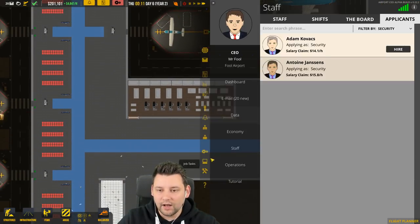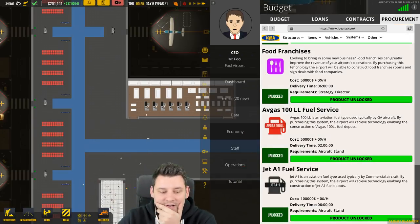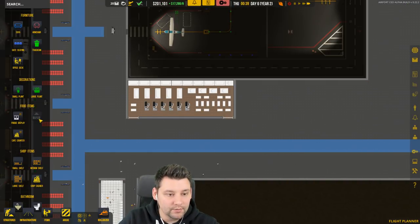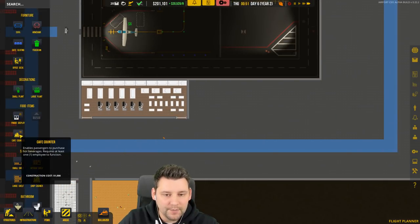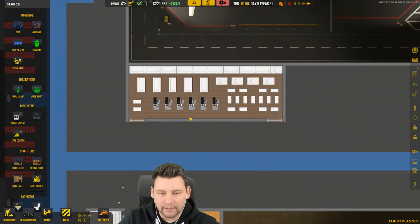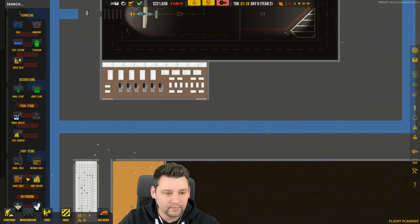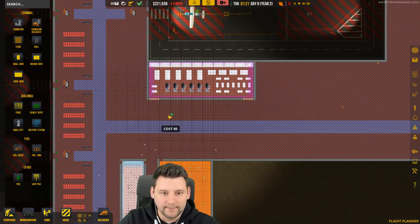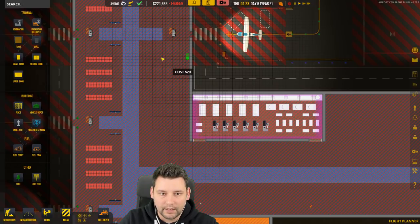Did we get the fast food franchise? Yes — so do we have items for that now? Food items — oh we do! That one's grayed out, I don't know why. We can actually build our own fast food restaurant — that's pretty handy. I just want to see when the next plane is coming in. We're going to structures, and we're going to build our own little fast food joint — I'll build it here.